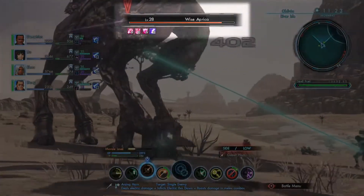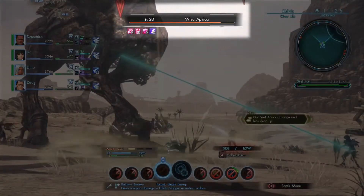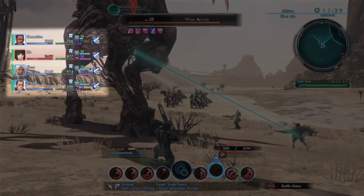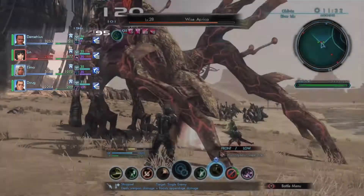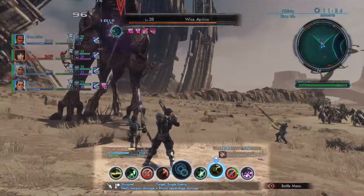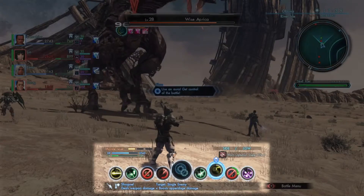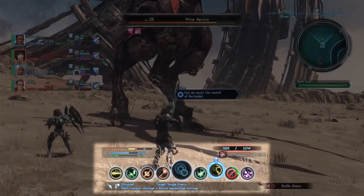The enemy's detection type, level, name, and HP are displayed on the top of the screen. To the left, you can view your party's HP, tension points, levels, buffs, and debuffs. The bottom of the screen displays the arts palette, morale level, position relative to the enemy, and current equipped weapon.